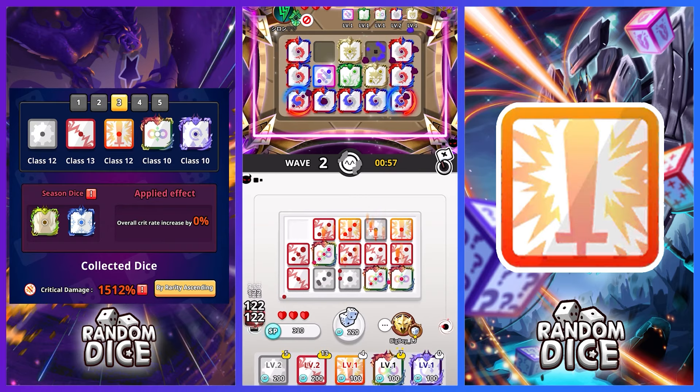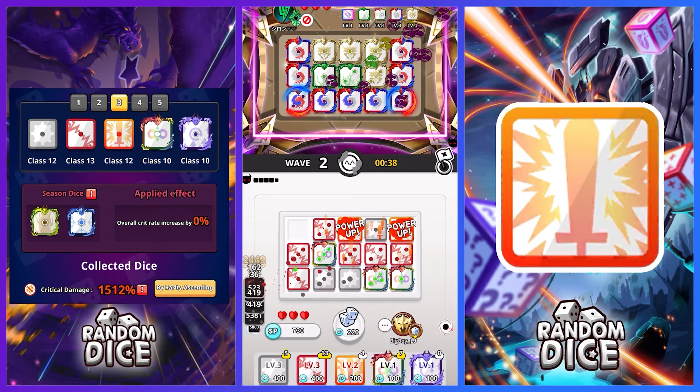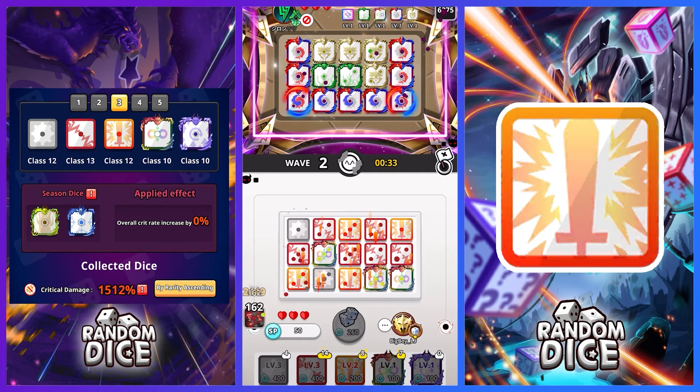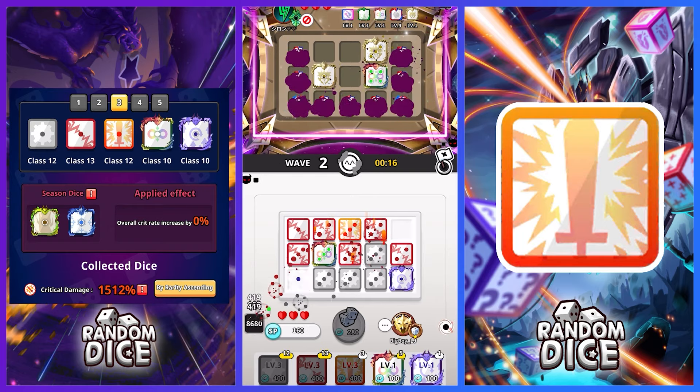How to play this deck: you want to have a balance between Iron and Modified Electric, aiming for high-pip Crits. I copied a Joker to a 3-pip Modified Electric so I don't lose DPS during the wave. That's really the only thing you need to know — everything else is very straightforward. It's very easy to play and you can mindlessly play and sometimes win the game.